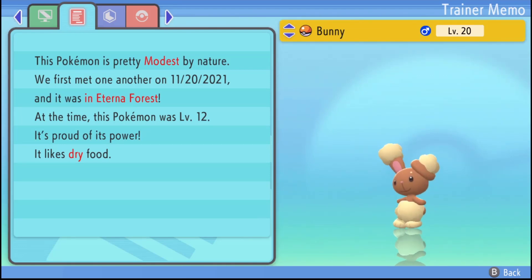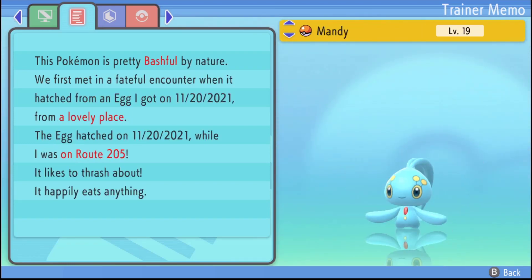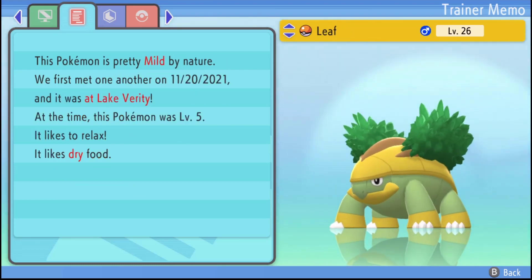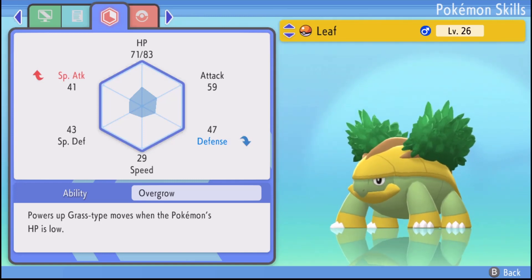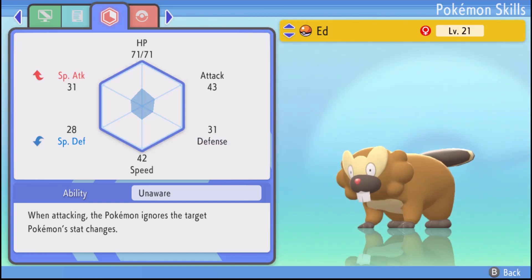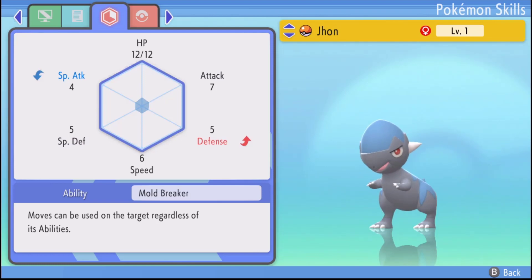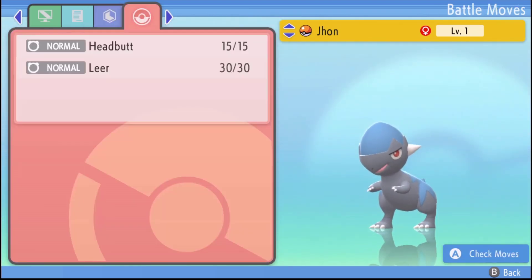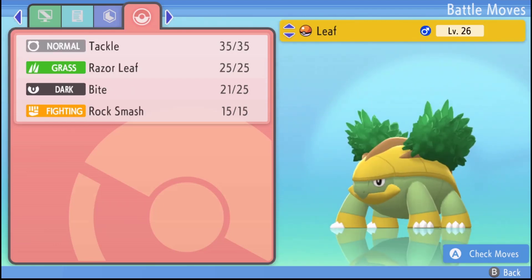You're only level one - proud of its power, good job. You're modest, rash, you like dry food. Powers up grass moves when it's in a pinch - that's good. You all seem to be really high on HP. Headbutt, Leer - not bad. Double Kick - not bad, not bad, okay.